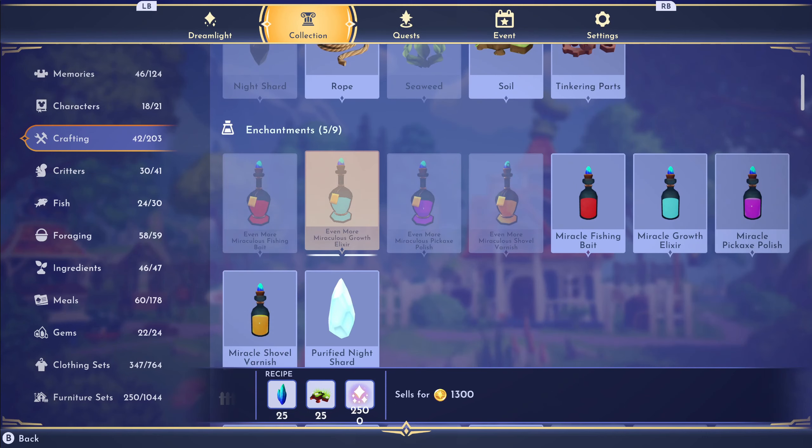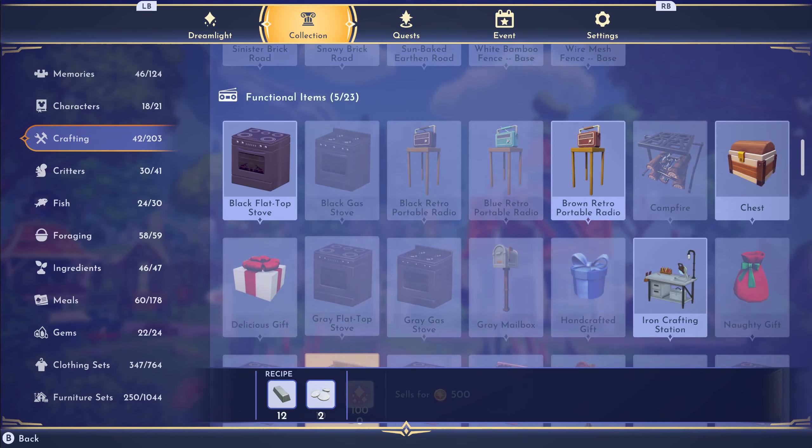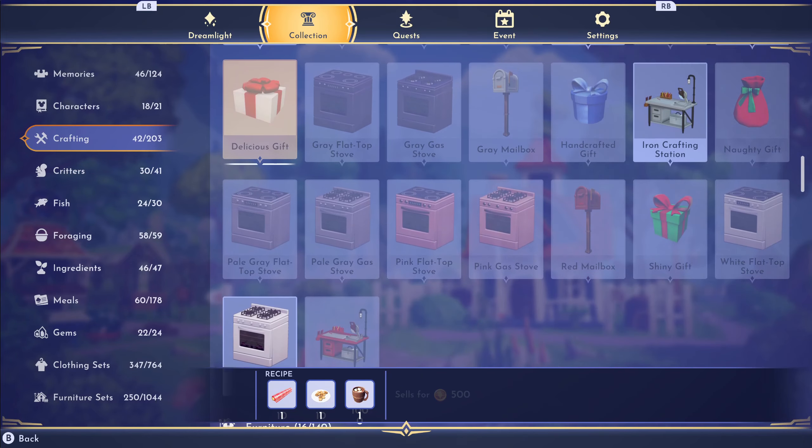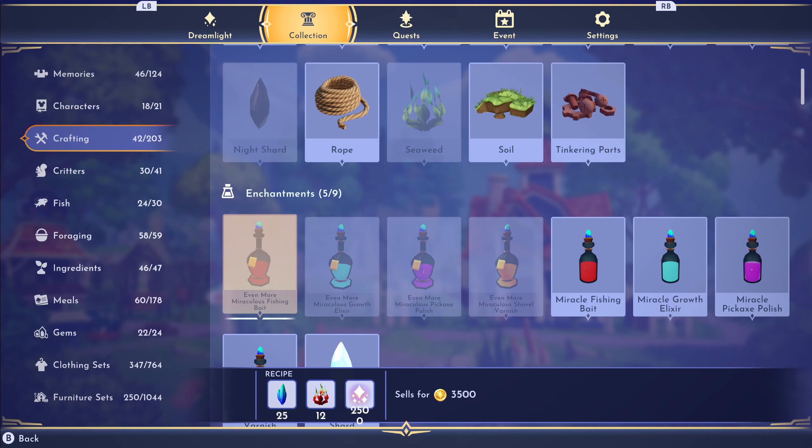I need a whole lot of vitalis shards. I probably have enough of the wood and enough of the soil. I don't even know if I have any onyx - and I don't even know how you get red algae. Maybe it's a new thing you can fish up. I wonder if you even have to have the enchantments to get more of it.